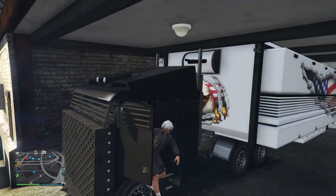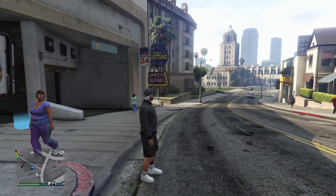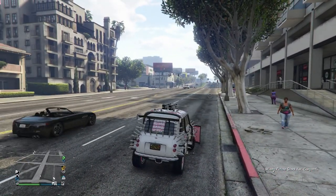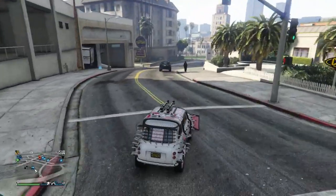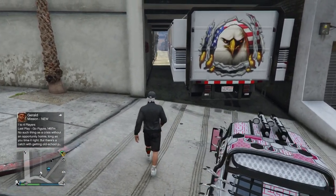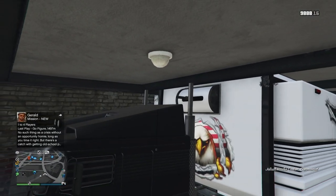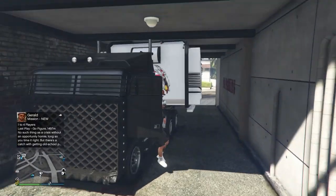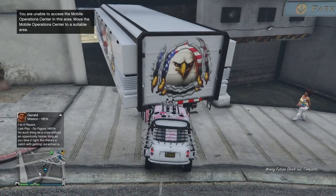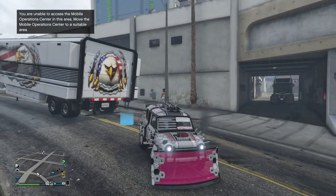Once your truck is parked, call the vehicle you want to duplicate. I'm going to duplicate the Issi because you get the most money from it, but it's up to you. Once your Issi arrives, park it as close to the truck as possible — right behind it. Then disconnect the truck from the trailer. After that, quickly go back to your Issi and enter your MOC in the Issi by spamming right on the D-pad. Your truck should spawn somewhere else and you should be inside your Issi.